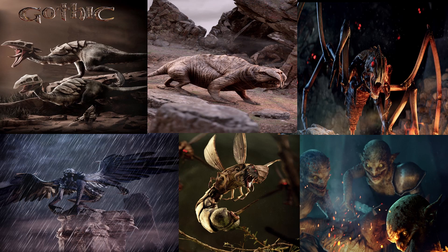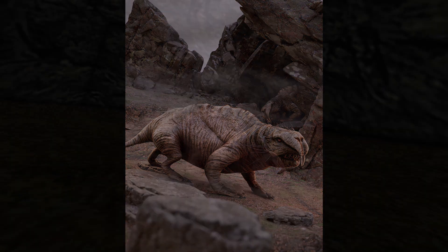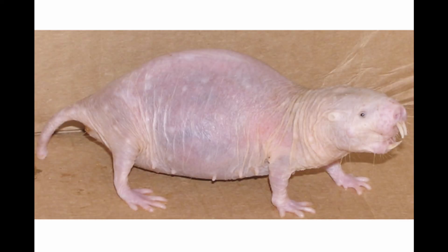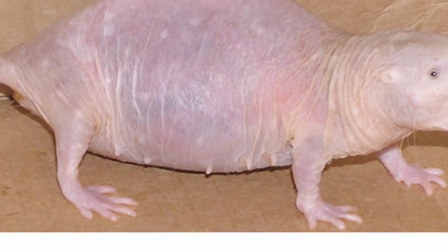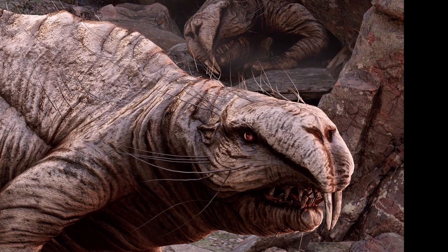Finally we take a look at the new monster designs — quite some yays but also some nays. Starting with the mole rat, a beloved early game monster got changed quite a bit. The almost pig-like design from the original is a thing of the past and the new one resembles a mole rat of our own world, only way bigger and more aggressive. In general the skin tone is almost the same and now they even have some whiskers, just like in the real world.